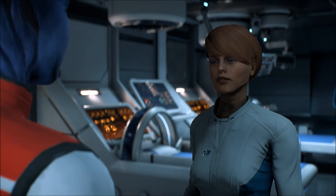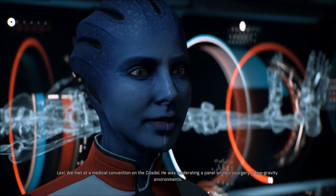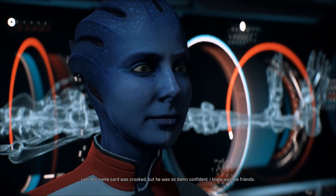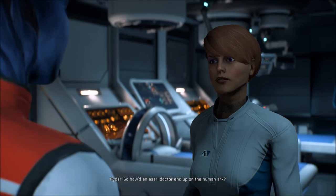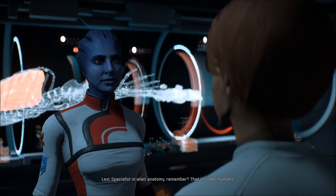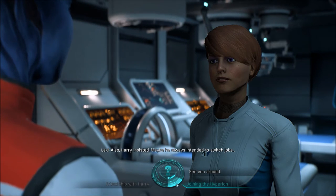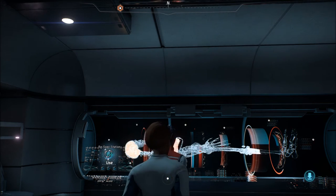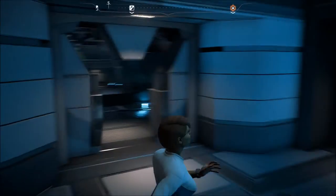How long have you and Harry been friends? They met at a medical convention on the Citadel — he was moderating a panel on neurosurgery in low gravity environments, his name card was crooked but he was so confident she knew they'd be friends. How did the doctor end up on the human Ark? She's a specialist in alien anatomy, which includes humans, and Harry insisted. Maybe he always intended to switch jobs. Besides, didn't Harry say he was retiring? They had a discussion about that.